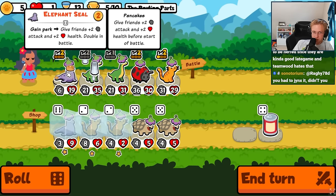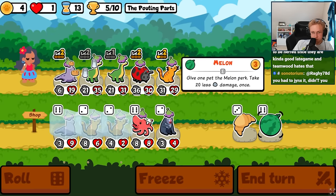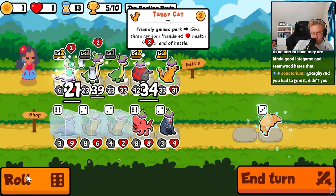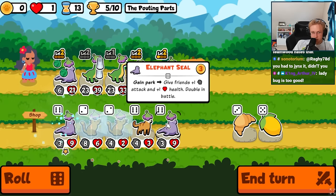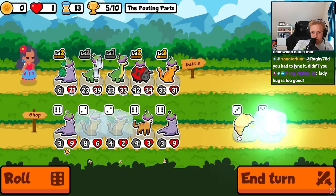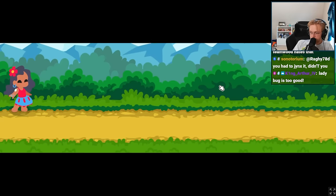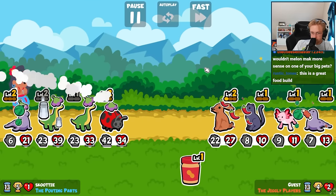I could go Snapping Turtle onto here, but it makes you a lot weaker, so maybe I don't. I don't think I can get you level three. I can probably get you level three though. Peanut's a little scary.